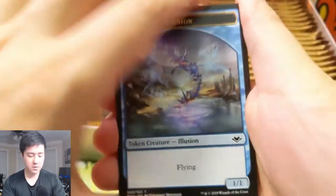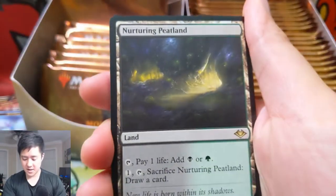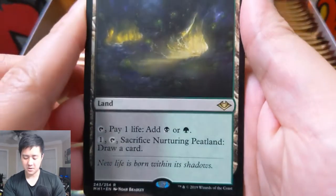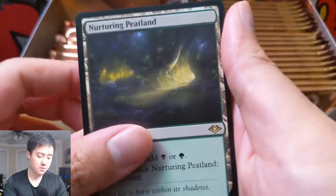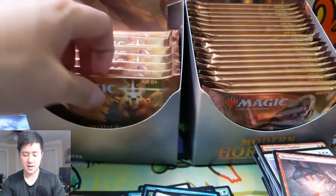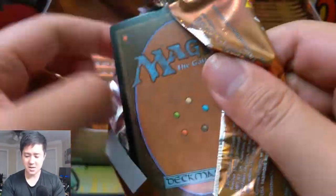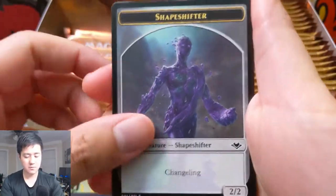Let me know in the comments what your thoughts about this set are and how your own pulls have been going. And here we go — our first land cycle card! You can cycle it to draw a card whenever you need to. Generous Gift, Exclude — and if you happen to find this channel, definitely hit that subscribe button. We do Pokemon videos essentially every single day and various other TCG content as well.